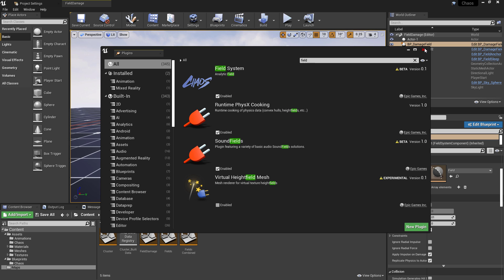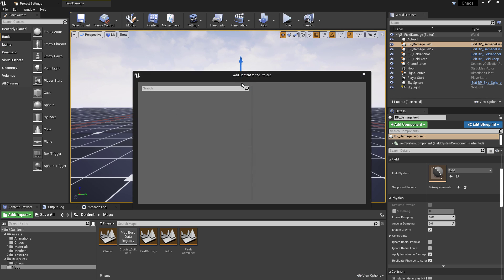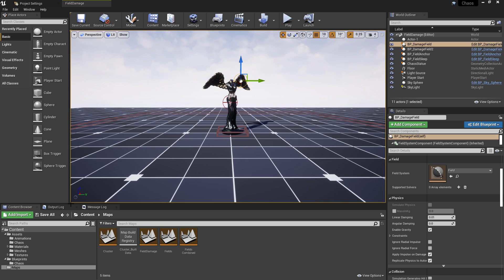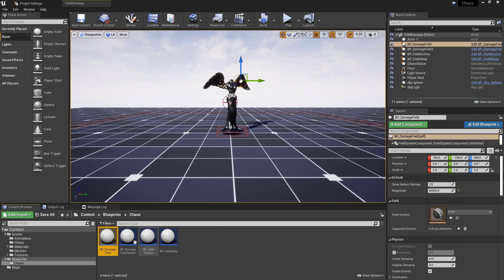Once you've enabled the plugin and restarted your project, you'll be ready to follow along. For the weapon, all I've done is go to Add/Import, choose to add a Feature or Content Pack, and selected the First Person Blueprint example. This gives you default line-tracing weapon damage to apply, which will be useful for any project where you have a character that can fire some type of damage. Inside the Blueprints in the Chaos folder I've got two different types of damage field: a standard damage field and a BP_WeaponDamageField, which is similar but has no delay and a much shorter lifespan.